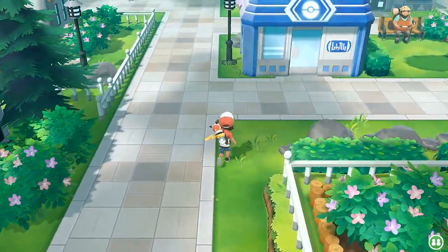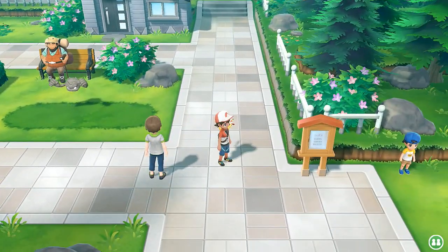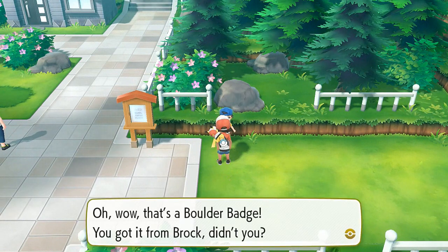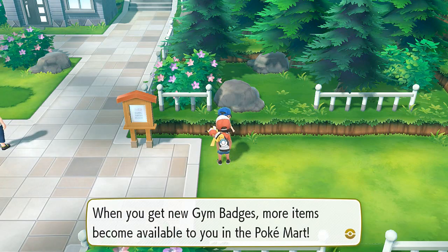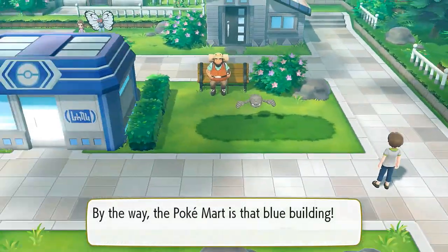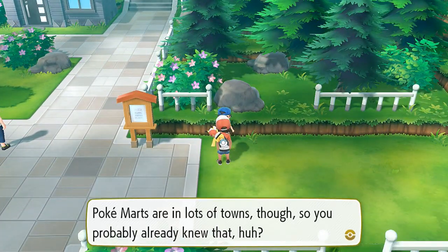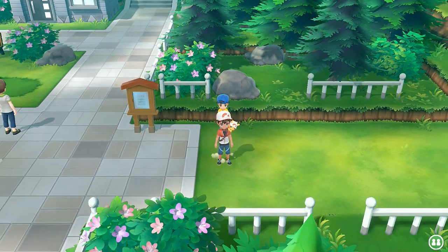Now we're going to be moving on to the next area. Off screen I did buy a buttload of Pokeballs — we're down to four bucks, literally four bucks. If you talk to this kid, he says: 'That's a Boulder Badge, you got it from Brock, didn't you? When you get a new gym badge, more items become available to you in the Pokemon Center.' Which is true. The Pokemon Center is in that blue building.